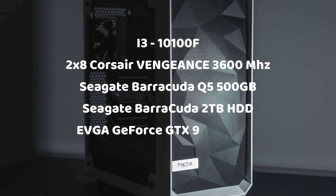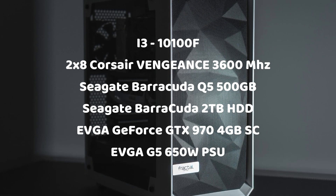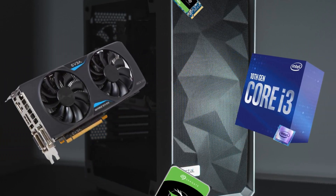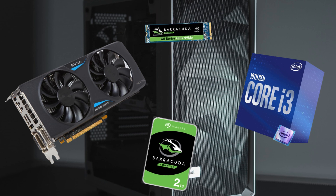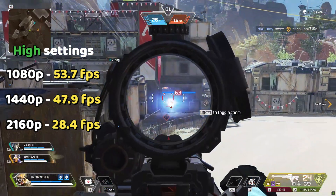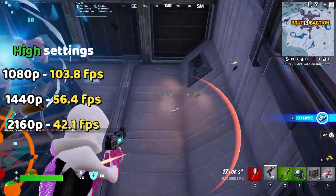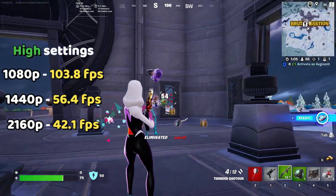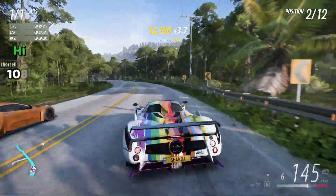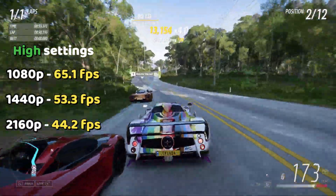In my current setup, I have an i3-10100F processor, 16GB of Corsair RAM clocked at 3600MHz, and storage consisting of a 500GB NVMe M.2 SSD and a 2TB Barracuda HDD, and an installed EVGA GTX 970 graphics card. However, at times I can sense that my 4-core CPU and 16GB RAM struggle to keep up with the demands of modern-day computing. This is in stark contrast to the past, where the i7-3770 was the go-to CPU for most high-end systems. Nowadays, 4 cores, 4GB of video memory, and 16GB of RAM are no longer considered top of the line, indicating that an upgrade is worth considering.